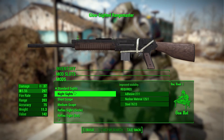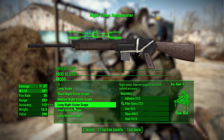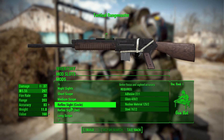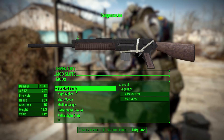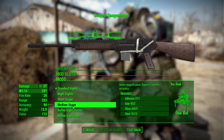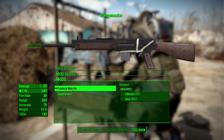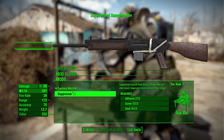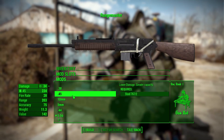In sights we actually have quite a good selection — more or less any scope you could want. We've got recon, night vision in all its different variations, standard scopes, and even reflex scopes, or of course just the standard iron sights. A lot of different options, which is always a good thing. Next is the muzzle, where we either have the factory muzzle which does nothing, or a suppressor which suppresses things.